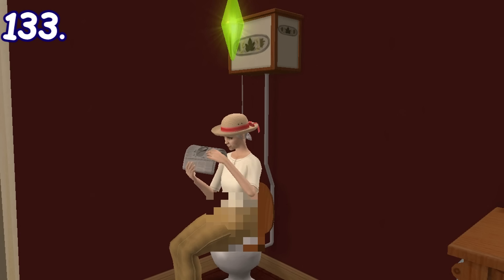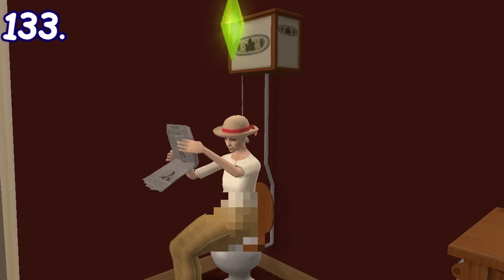If there's a newspaper in your house and your sim uses the toilet, they might also read the newspaper.